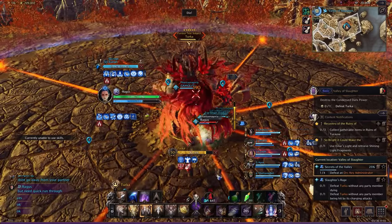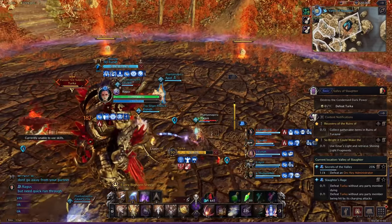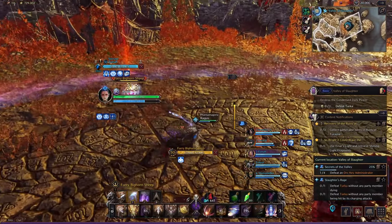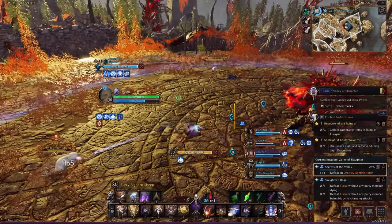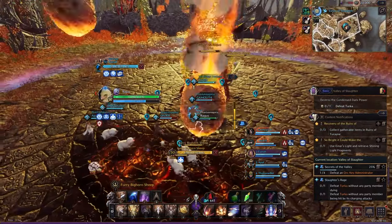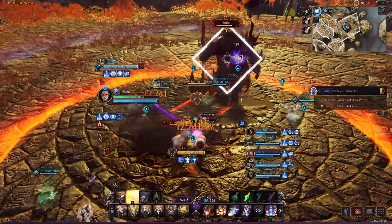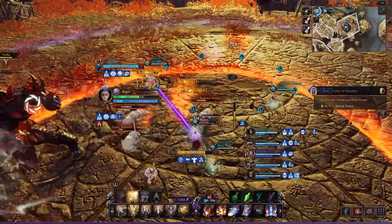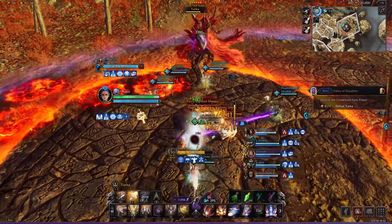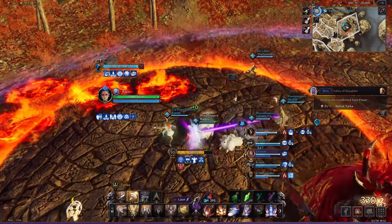The boss will announce 'die,' pulling everyone in to begin the next phase. In this phase, he will summon six sheep that need to be pulled to the players with the laser. Party members one, two, three go to the left; four, five, six go to the right. The group pins are just a reference point — split up, target the sheep, pull them to the players with the laser, and kill the sheep. Laser guys will not really move from pin one — you have leeway, but generally stay near pin one. They will get the aggro from the sheep once the sheep hit the laser.